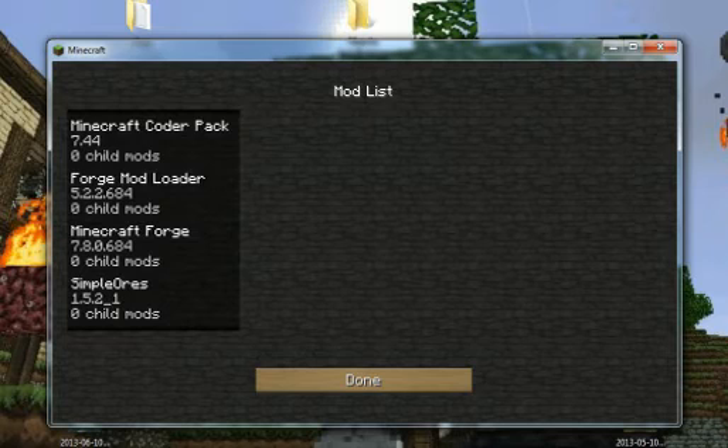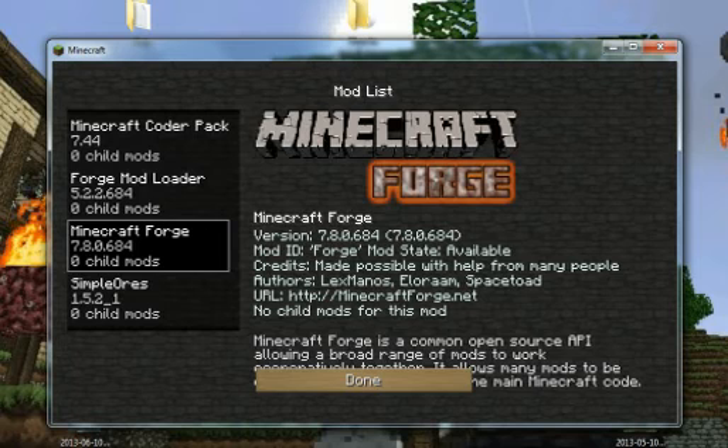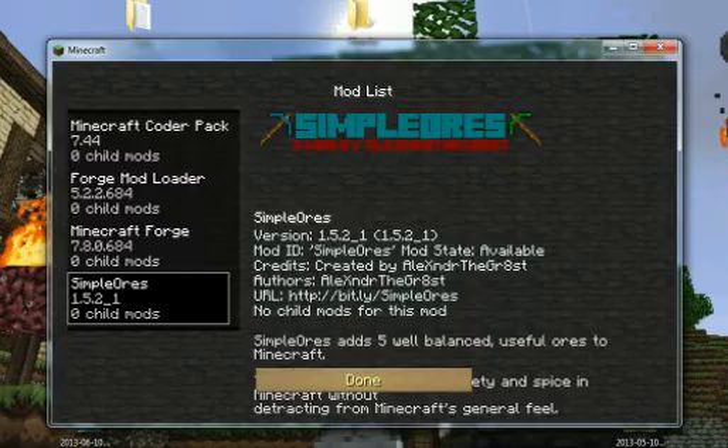It gives you Minecraft Coder Pack, Forge Mod Loader, and Minecraft Forge. So if you ever need Mod Loader for a mod and you already have Minecraft Forge, you don't need Mod Loader separately because it already has it. And then you have Simple Ores listed there as well.